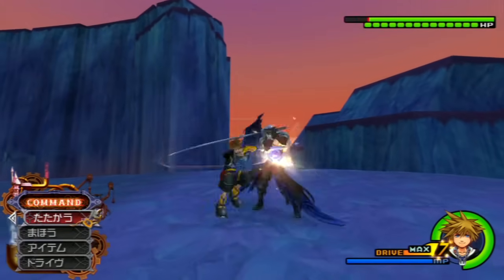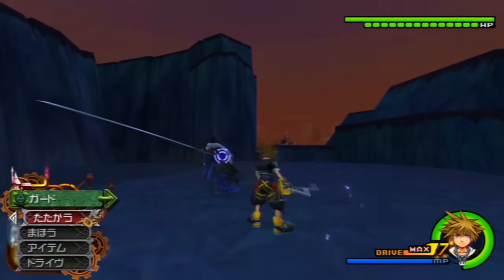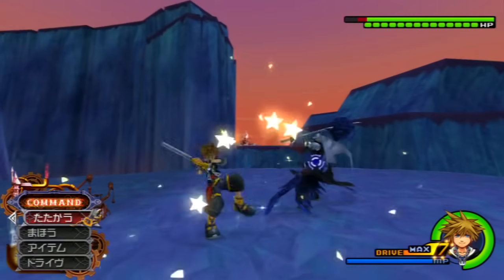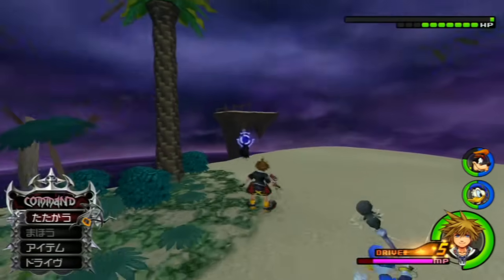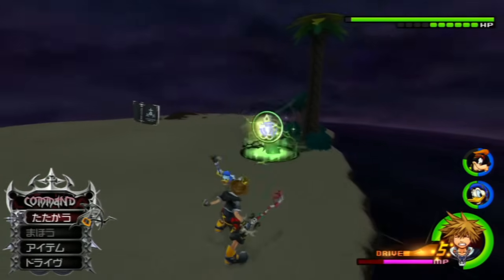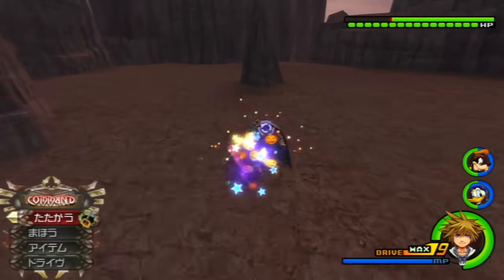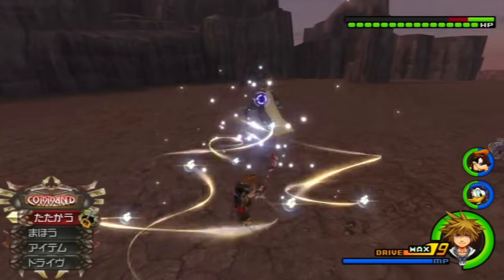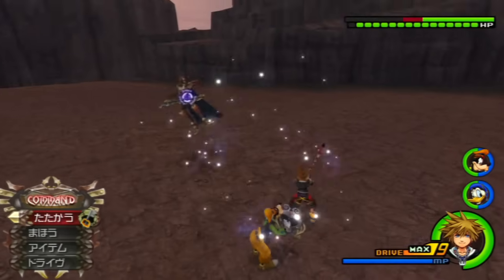The other big issue is that Dodge Slash can whiff hits extremely easily. This is a huge problem on bosses with fast stagger recovery times such as Terra, Sephiroth, or Zexion. The last thing you want is your combo dropped on super bosses for something out of your control. Due to all the drawbacks of this ability for no real advantage, I consider this one of the worst abilities in the game and it shouldn't be equipped, especially because the other combo modifier abilities are far better, such as Slide Dash and Flash Step.